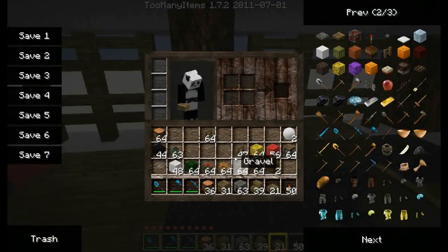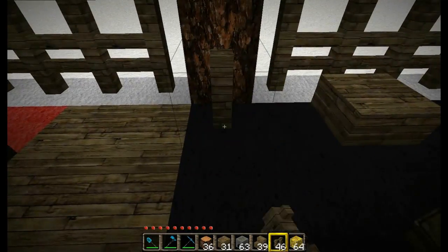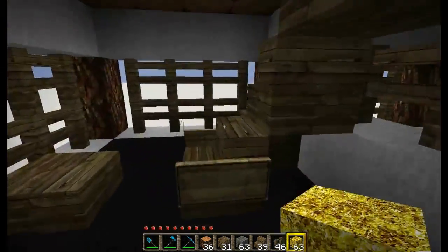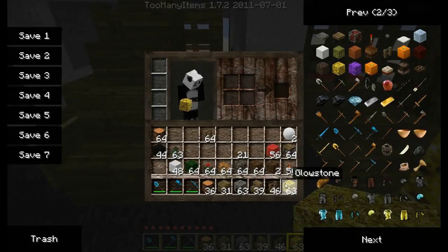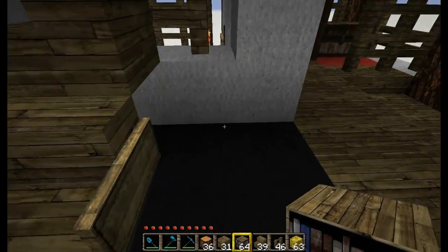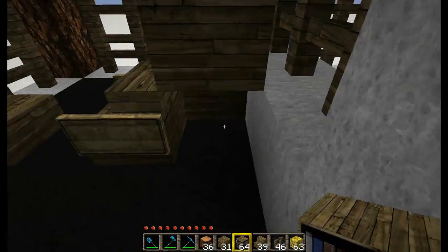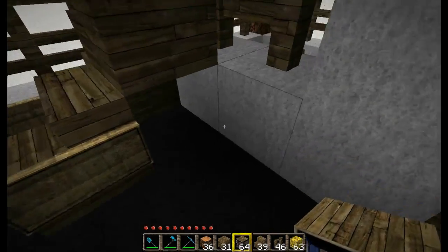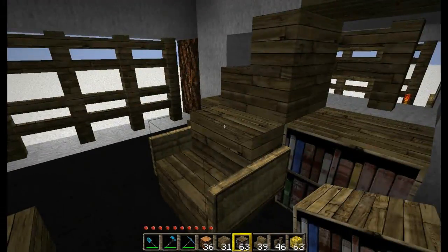Let's build a lamp to light this room up. One fence post right there and some glowstone on top - and voila, we have a lamp. We want a little bit more decorating in here, so let's go ahead and grab a bookcase and stick it right there. But first, I want to point out you can hide something there. If you're on multiplayer and you've got some extra diamonds, craft them into a diamond block, stick them back there, put a bookcase right in front, and no one will ever see it.